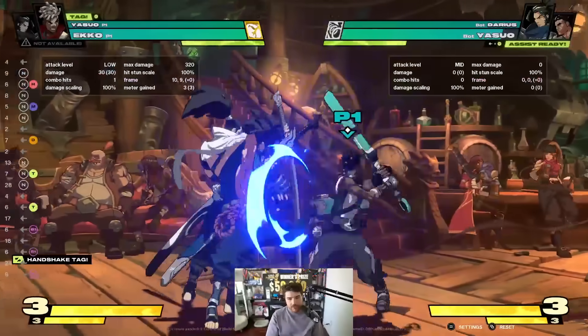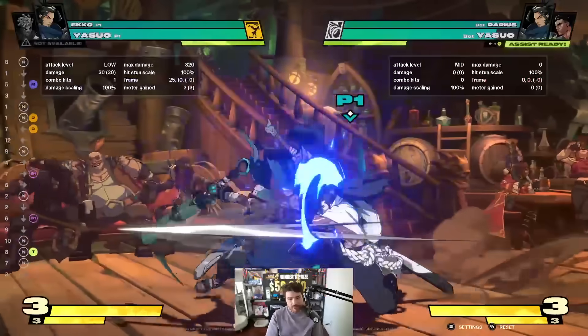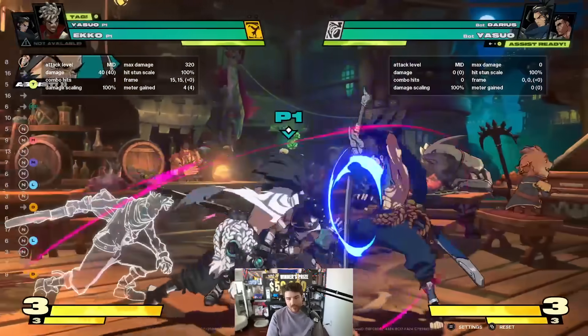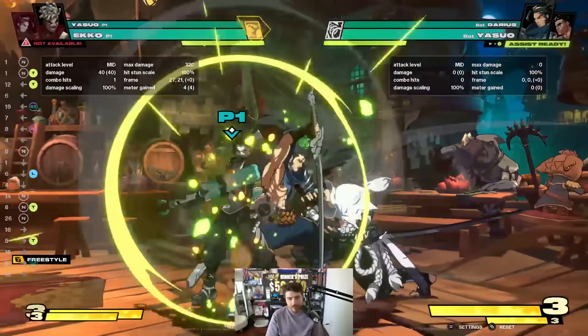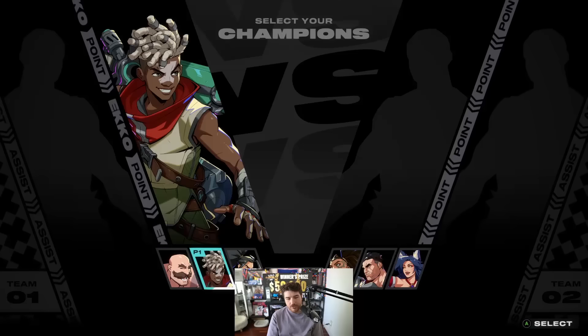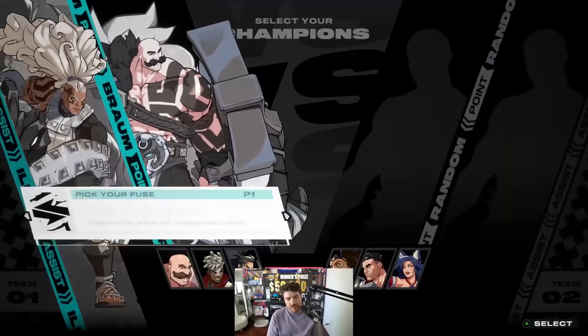I can do things like mix up my opponent, so it's a really fun fuse. It takes a little bit more understanding of the game to utilize well, but there are lots of tricky mix-ups you can do off of it. 2x assist is next — you've probably seen it with Ari the most.